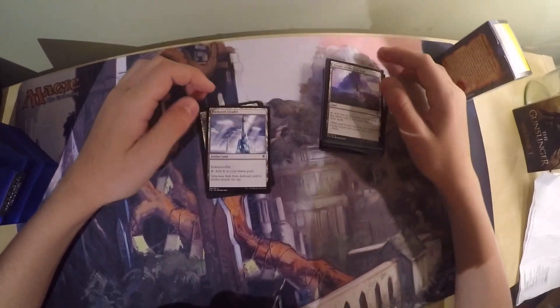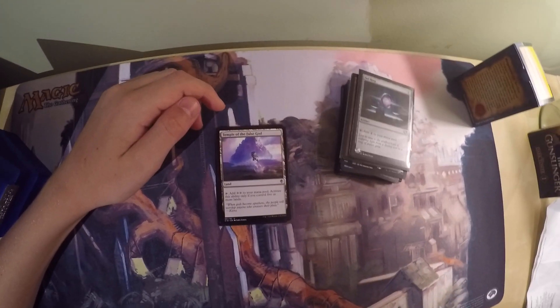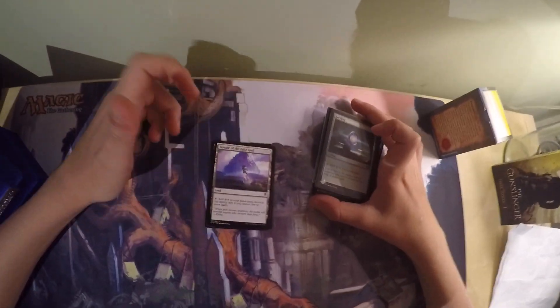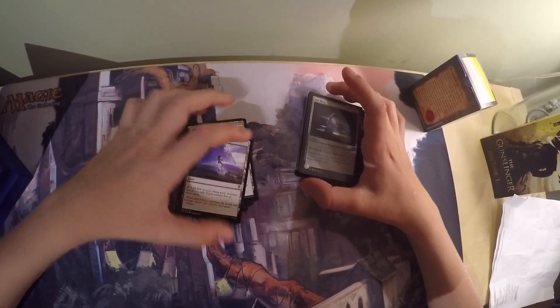Then I have Darksteel Citadel, which is just an artifact land — it's indestructible and taps for a colorless mana. Then I have Temple of the False God, which taps to add 2 colorless to your mana pool, but you can only activate its ability if you control 5 or more lands. It's just a nice ramp land that allows you to get your stuff out faster.